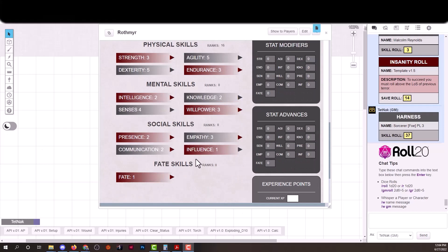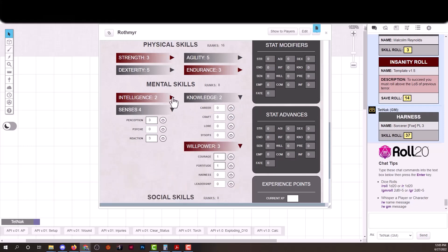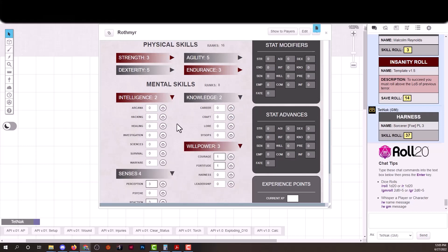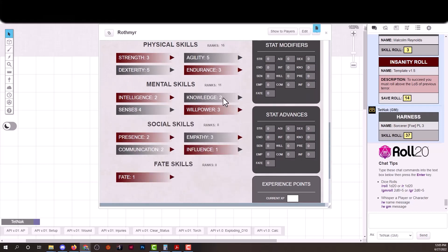Now mental skills — we have 11 attribute points total, so 11 ranks. We'll take 3 in perception and 3 in reaction, 1 each in fortitude and courage under willpower, then 1 in lore, 1 in survival, and 1 in healing for some first aid. That brings us to 11 mental skill ranks total.